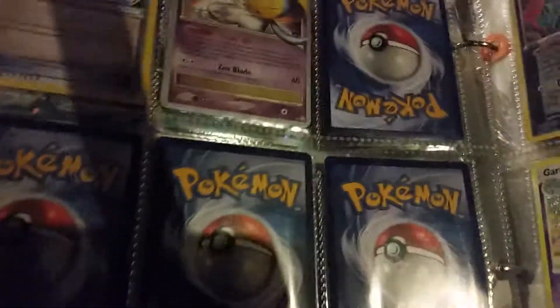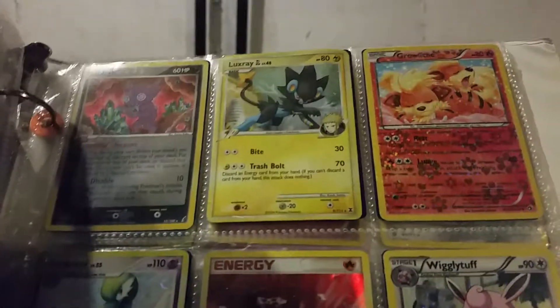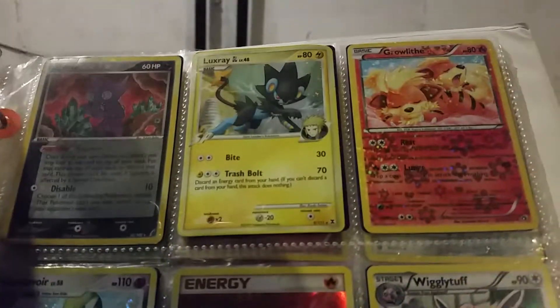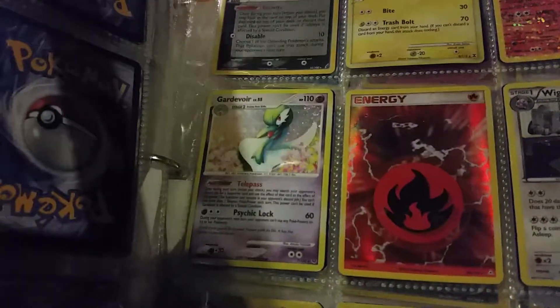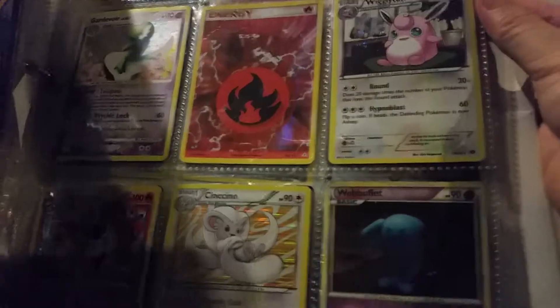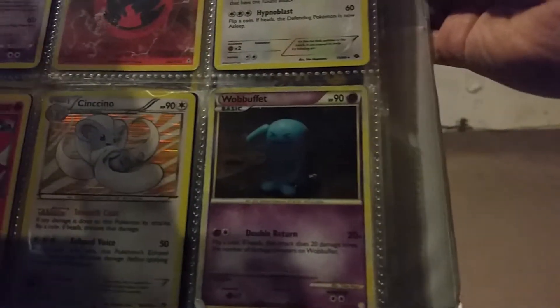I got a Yuxi Level EX World Championship and a Verizon EX World Championship. Holos: Sableye Holo, Lux Ray — it's an old card — a Radiant Collection Growlithe, a Holo Gardevoir, a really cool looking Fire Energy, Wiggly Tuff, Volcarona, Chinchino Holo, and WooBuffet Holo.